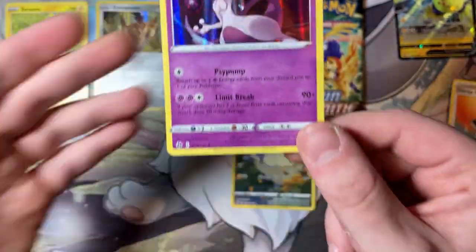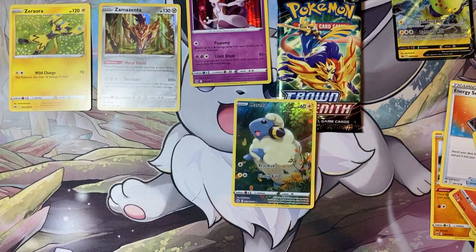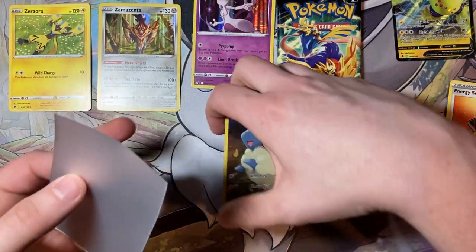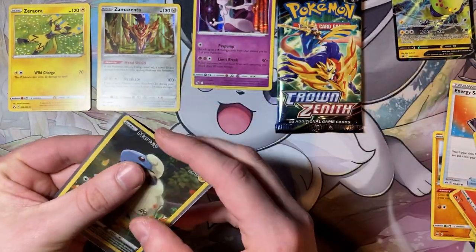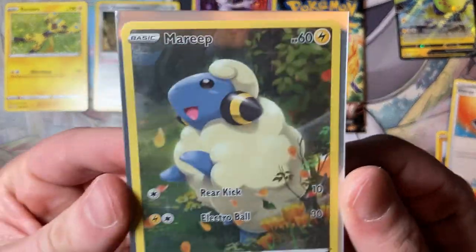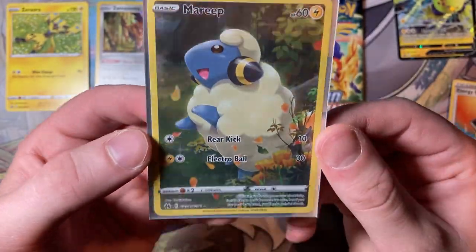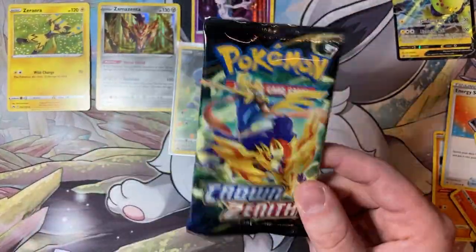Do we get anything else? Oh, a menacing Yveltal holo as well - I like that. Okay, I'm going to sleeve the Marit. A lot of you might be going 'oh there's no point, it's literally worth like 4p' - I don't care, it's pretty, it's gonna collect dust in my big collection folder or something. But Marit - look at him, he's such a happy boy.